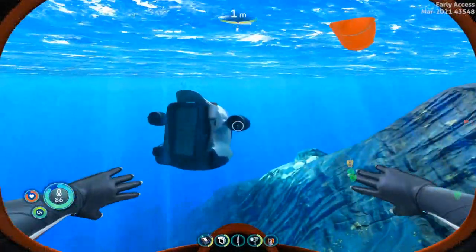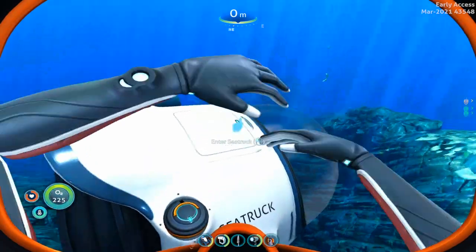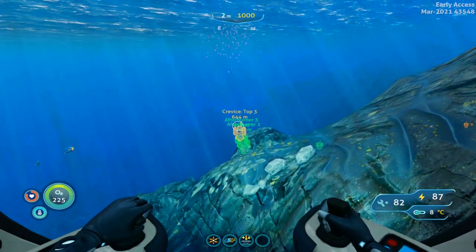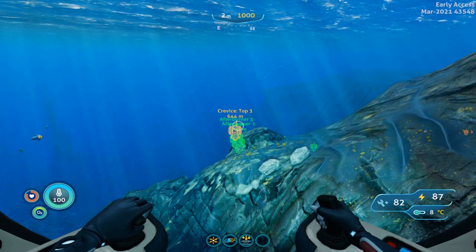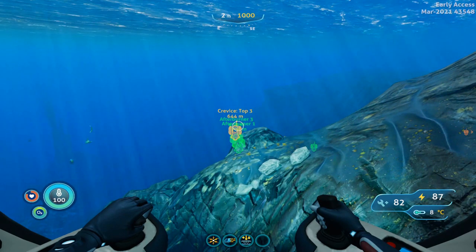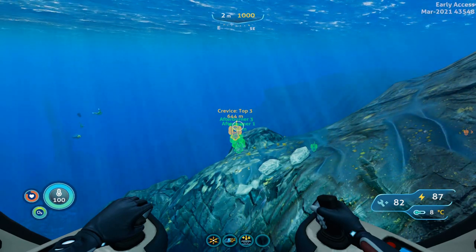We are going to go to the lily pad crevice to find fragments in the sea monkey nests. I have tested in a few different files and as of now the fragments always spawn in the same nest locations. So this should take you directly to the fragments you need. I don't know if this will change after full release, but for now they are always the same.